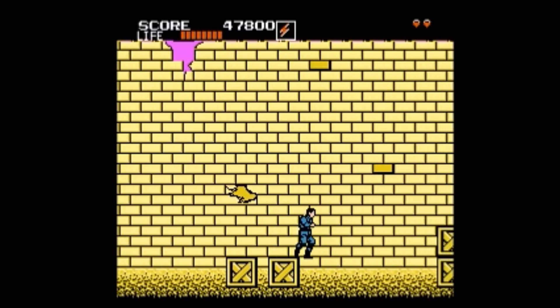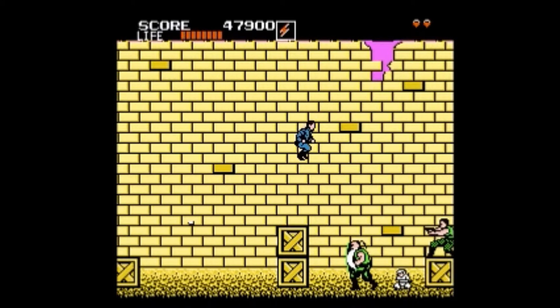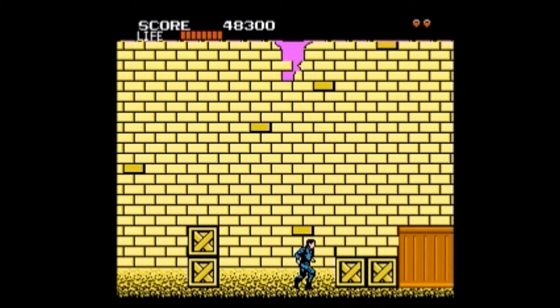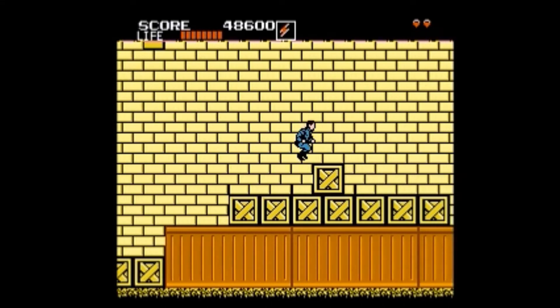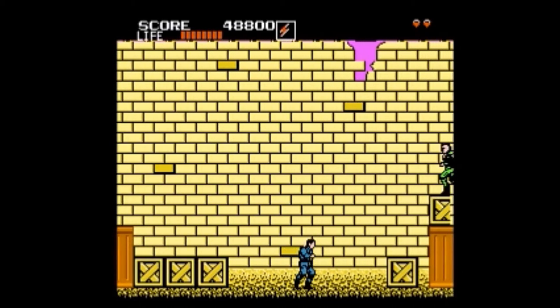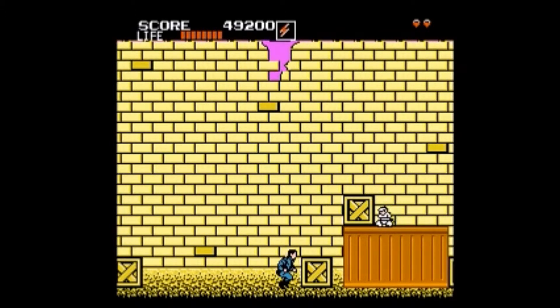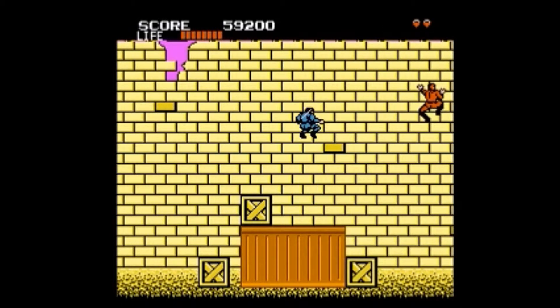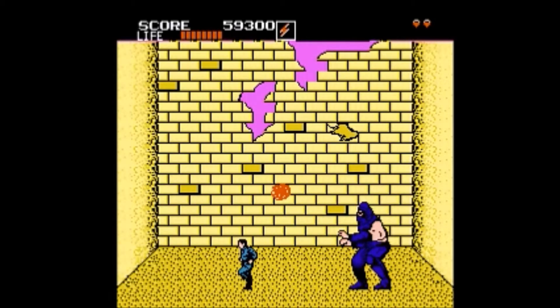Mission 4, Destroy the Enemy Ninja Group, is set in a ninja training camp. The boss is the Lobster — a tall sword-wielding ninja clad in red samurai armor with a V-shaped symbol on his helmet. And Mission 5, Defeat the Behind the Scene Ninja — set in the mansion of the enemy leader. Unlike the previous mission, the player is not allowed to continue if he loses all of his lives at this point. The final boss is Zeed's leader, the masked ninja, who attacks with four different ninjutsu techniques. His true identity is revealed to be... I'm not telling you. You're just gonna have to play the game, or watch somebody else do it.